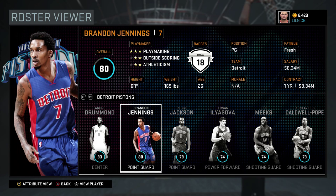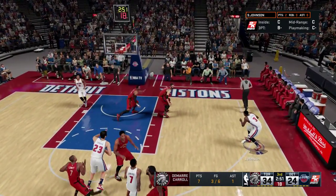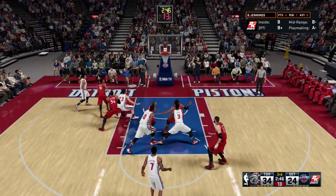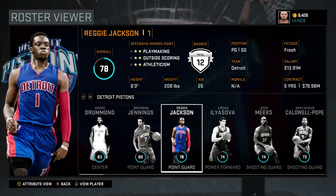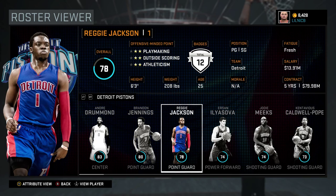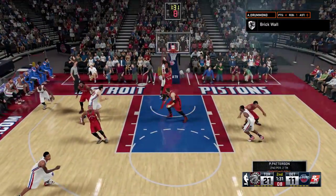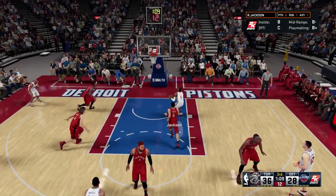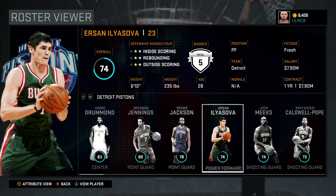Don't force the three ball with Brandon Jennings. He can hit it when he's open but don't force it. Now Reggie Jackson is Jennings' backup — throw Reggie in when Jennings gets tired and use him the same way, but do not shoot threes with him under any circumstance. He's not gonna hit them. You're gonna waste possessions, turn over the ball, and give your opponent a fast break opportunity.